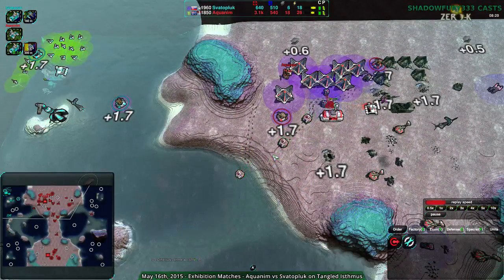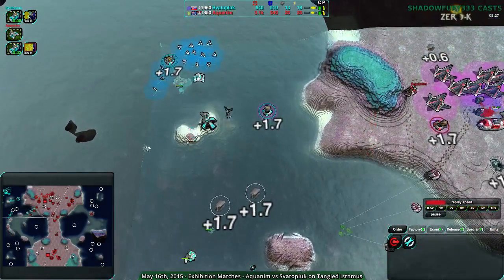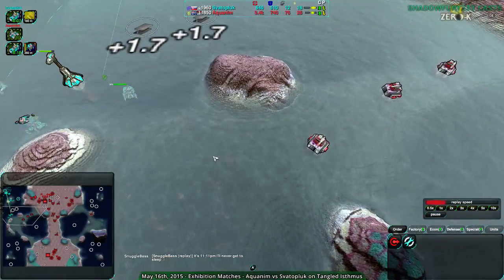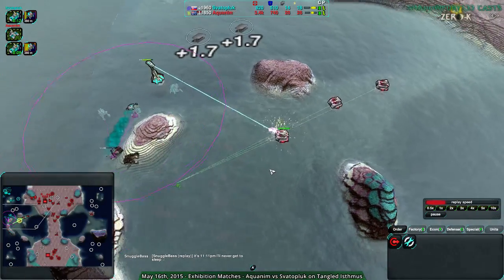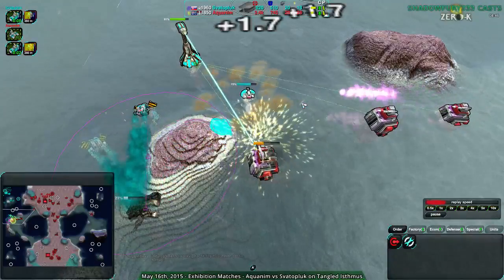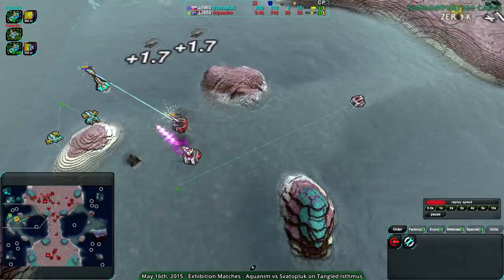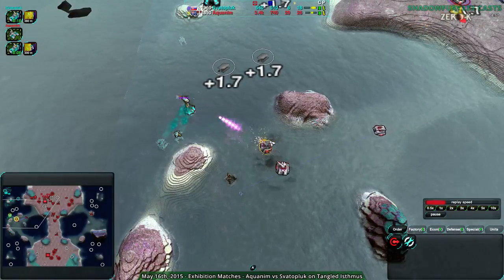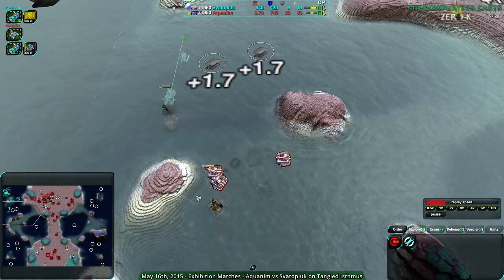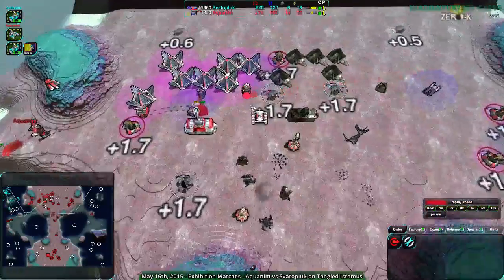Now the Boys are going to be the big problem — they're building up fairly quickly. Svaterplug has far less economy than Aquanim and hardly any units to harass with, so they can't go around the back. They can at least deal with the Boys when Scallops are underwater, which is much to the Scallop's advantage. The Boys cannot deal with Scallops. But a Worker is above water — still a bit of a problem. The Scallop gets torn to shreds by the Boys. Skirmishers don't just beat Riots at range — the Boys slow them down and deal huge damage.